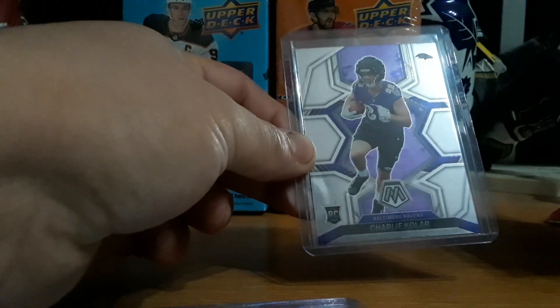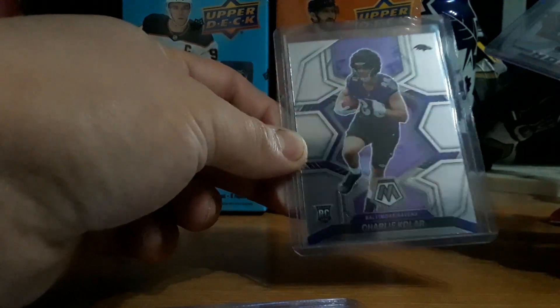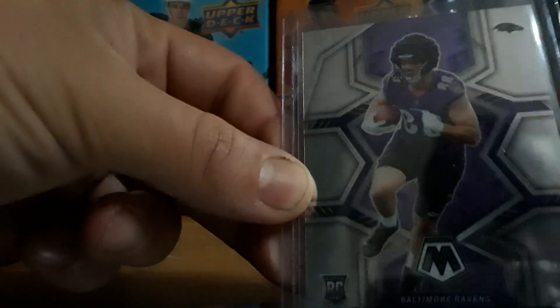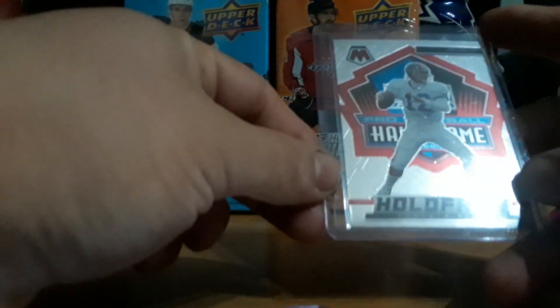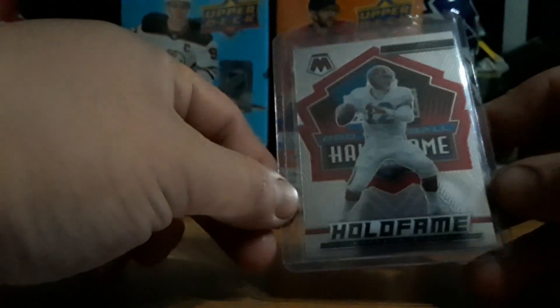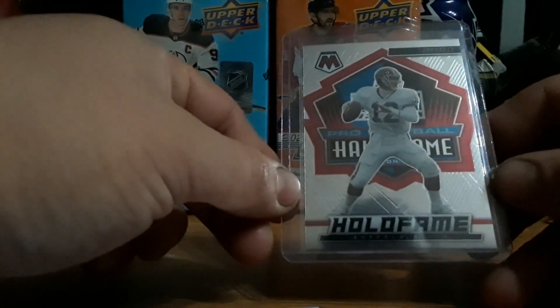I pulled a Charlee's Colour rookie card — what is he wearing? I pulled a Hall of Fame Pro Football Buffalo Bills quarterback, Jim Kelly.